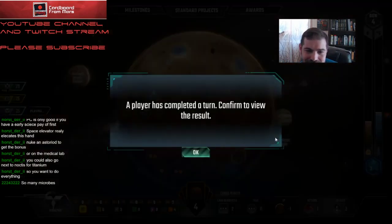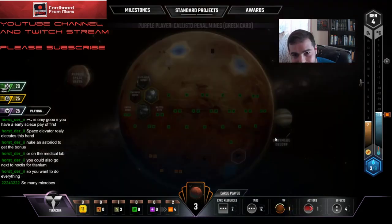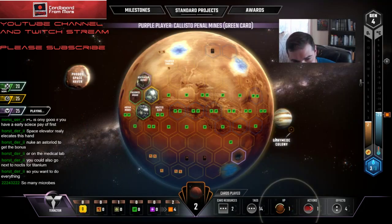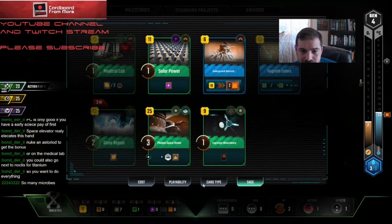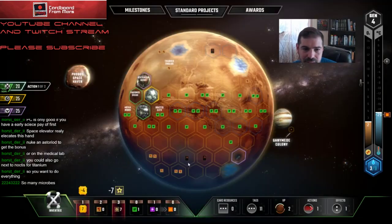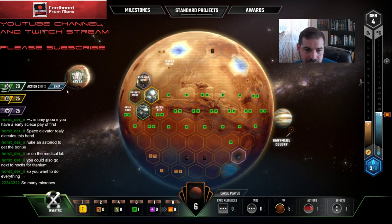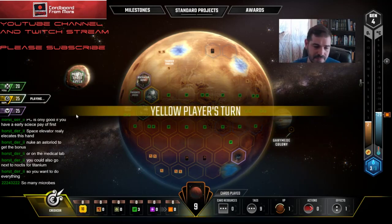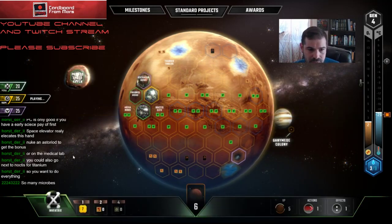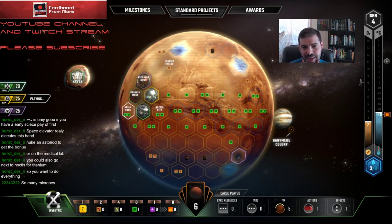I guess I can still pick up some plants around there. Earth Catapult — man, that guy has every earth card. That's gross. Alright, I'm going to get the Space Haven down. And that's good. This city is looking a little sad right there.